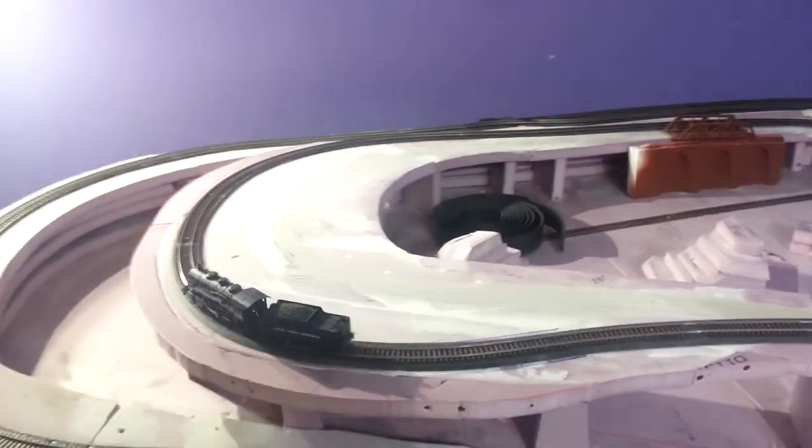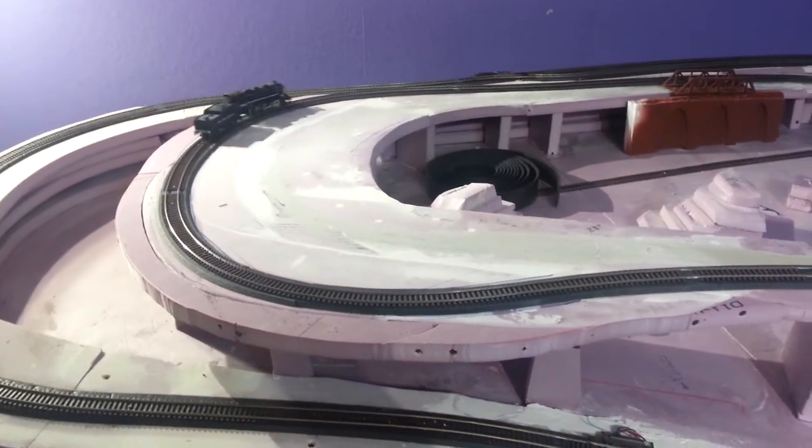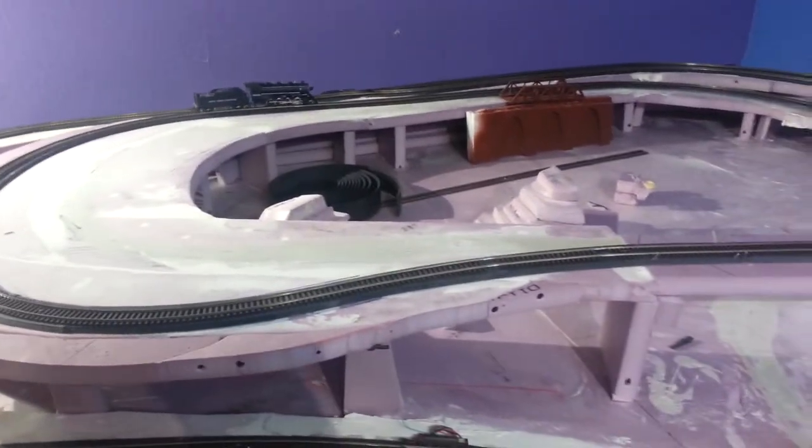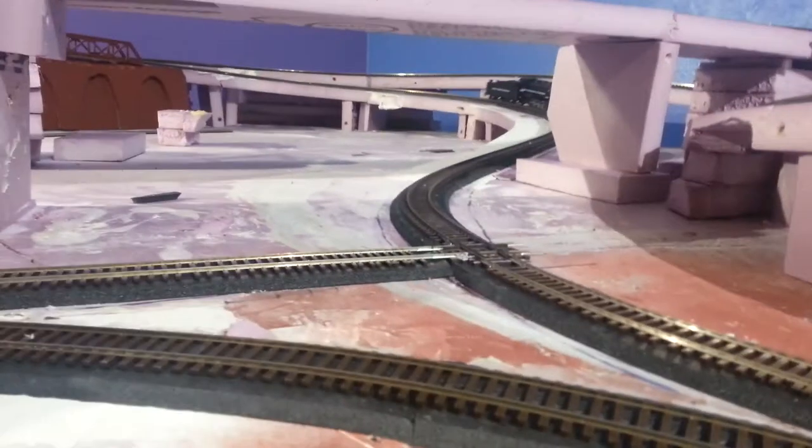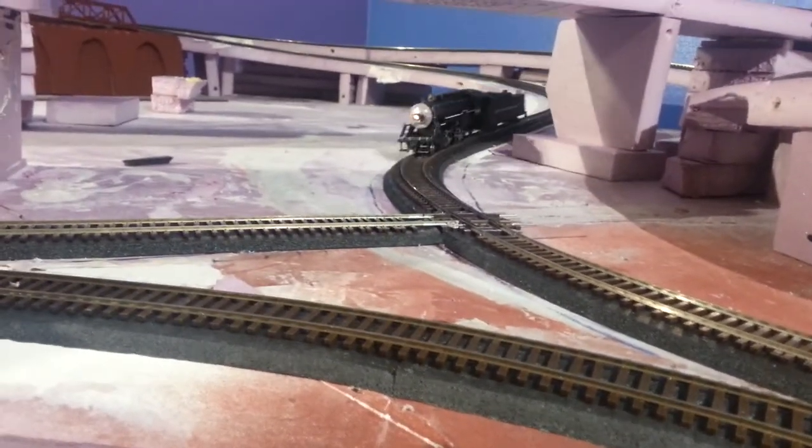And then it goes around like that. I'll put buildings right there. Then it runs along the side of the other tracks over there, and then it comes down back into the junction area.